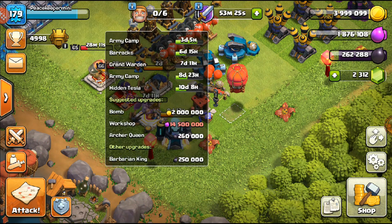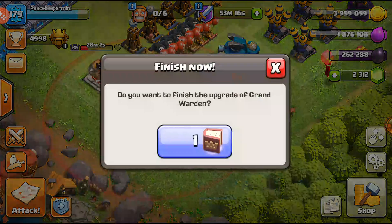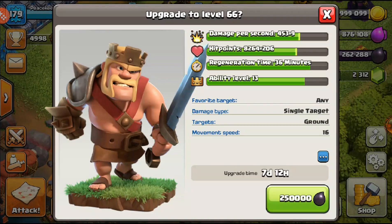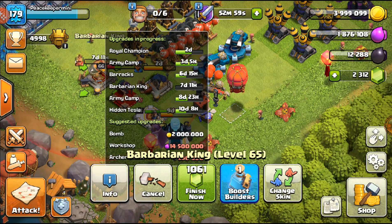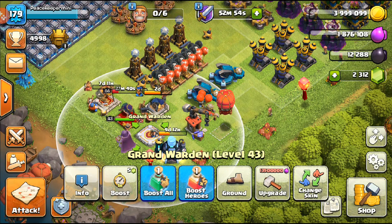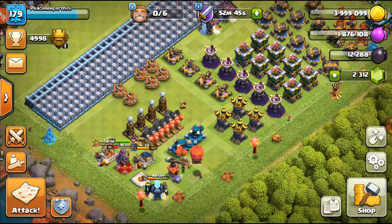I do have enough for a hero upgrade. I'm going to book the Grand Warden — going to level 43 — and then use Dark Elixir on the King, because the King needs to be leveled up alongside the Queen. 2,250 Dark Elixir — three, two, one — bam! Same upgrade time. We did two upgrades using that Book of Heroes on the King and the Warden. The Warden needs seven more levels to reach level 50, which will be max. We need to keep grinding heroes.